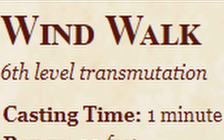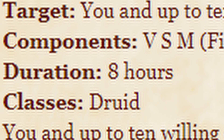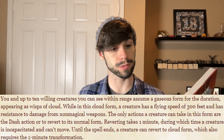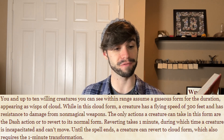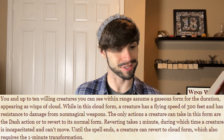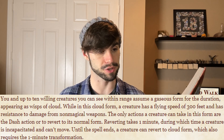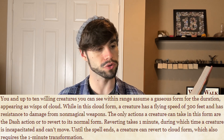Wind Walk is a 6th-level transmutation with a casting time of one minute, range of 30 feet, components verbal, somatic, and material — fire and holy water — and a duration of eight hours. You and up to 10 willing creatures you can see within range assume a gaseous form for the duration, appearing as wisps of cloud. While in cloud form, a creature has a flying speed of 300 feet and has resistance to damage from non-magical weapons. The only actions a creature can take in this form are the Dash action or to revert to its normal form. Reverting takes one minute, during which time the creature is incapacitated and can't move.